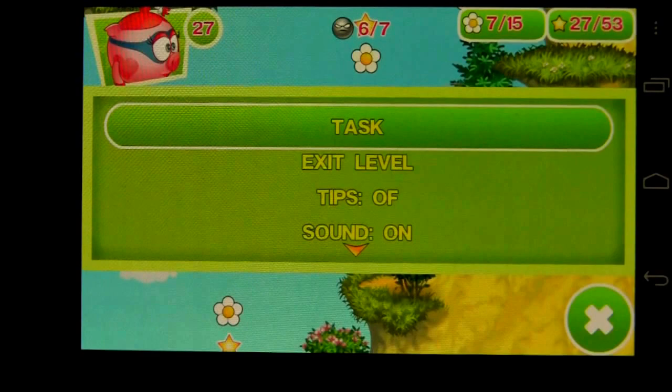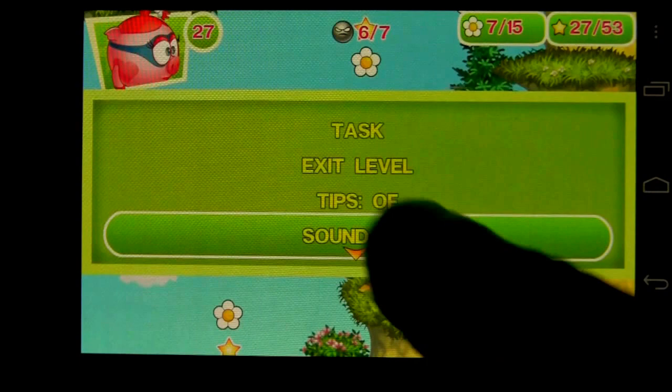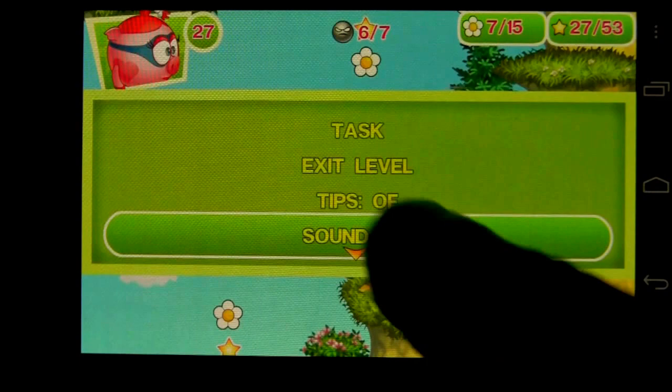We're going to back out of here. When you tap on the back button, you can see the task by tapping on it. Exit out of there. You can scroll down here — you can turn the sound off, the vibration off, get help, or buy five charges of super power. Tap on the check mark and you go back to the main area.